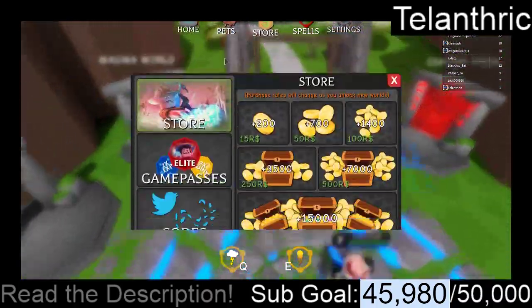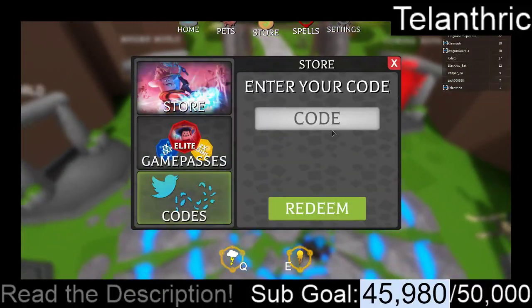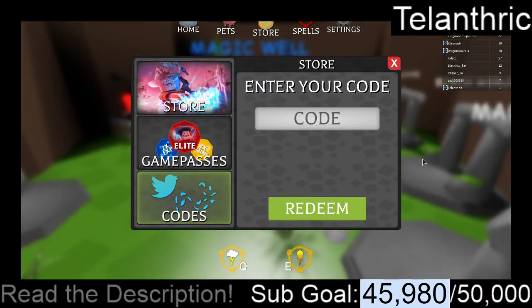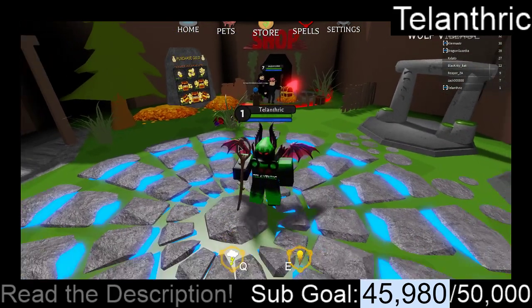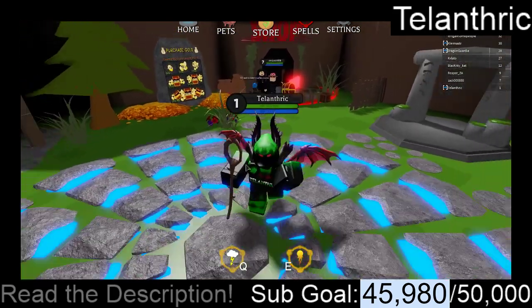So if I go to the store, it says codes right there. I already used these codes to test them out, but in total it gives 1,000 coins, and I got this 900 coin staff from it.